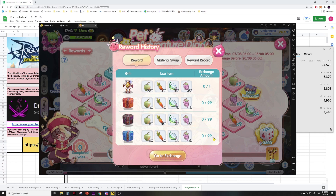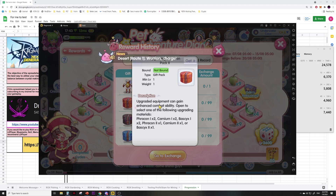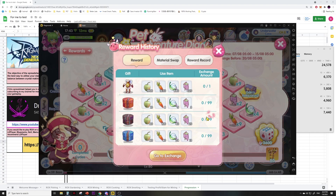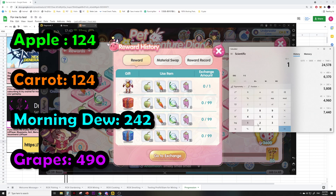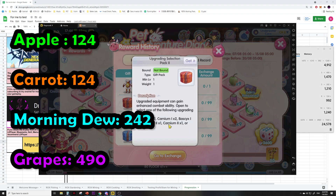I'm not aiming for the costume at all, so let's do the same math for the other boxes. For the Upgrading Selection Pack 2, fracon 1 cardium is about 2k each, so this pack should be worth around 4k–5k. Let's verify: 10 apples times 124, 8 carrots times 124, 5 morning dew times 242, and 3 grapes times 490 — adding them together gives roughly 4912, which is close to the ~5k estimate. So this one is slightly more reasonable.